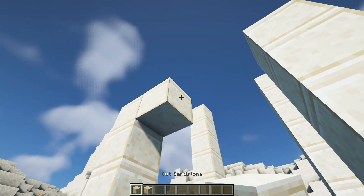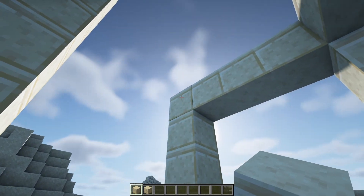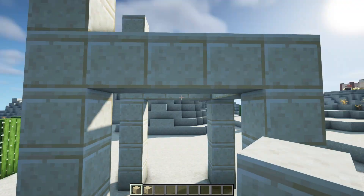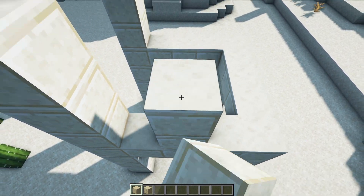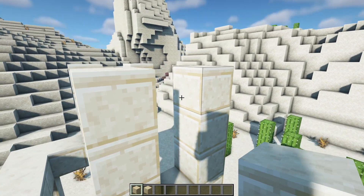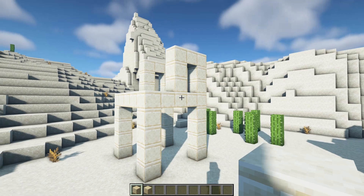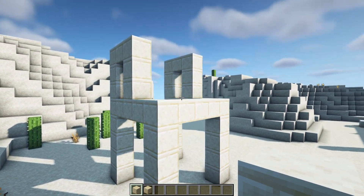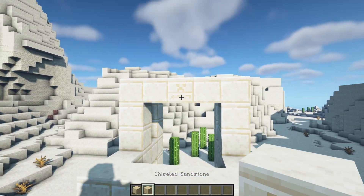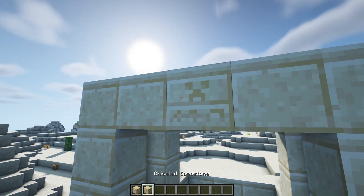Add three cut sandstone at the front to connect those two pillars, then connect them to the back by adding three more to the sides. On the two sides, come to the center block and add three more so they're level with the back pillars, then one more cut sandstone on each side. Around the front, have a cut sandstone either side with a chiseled one in the center — the one with the creeper face on. Do the same around the back: cut, cut, and then a chiseled.